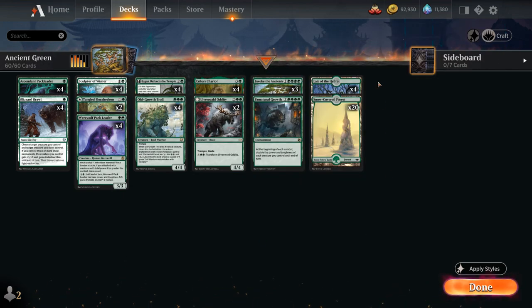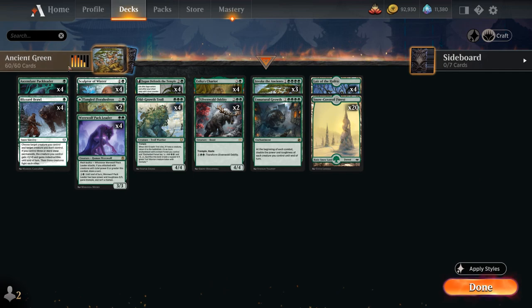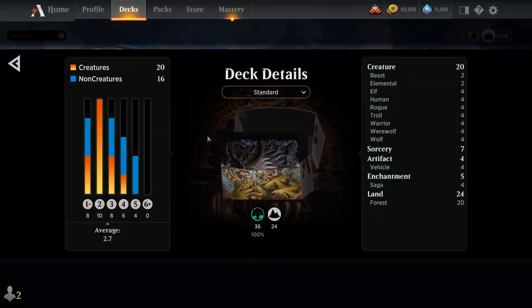Also in the deck: Seekha's Chariot alongside 2 copies of Olvenwalk Oddity, a 4/4 Trampler with Haste that can also transform to help pump the rest of our team. The mana base no longer has Faceless Haven, which is now banned in Standard, but we still have 4 copies of Lair of the Hydra alongside 20 Snow-Covered Forests. Now let's jump into some games and see how the deck does!